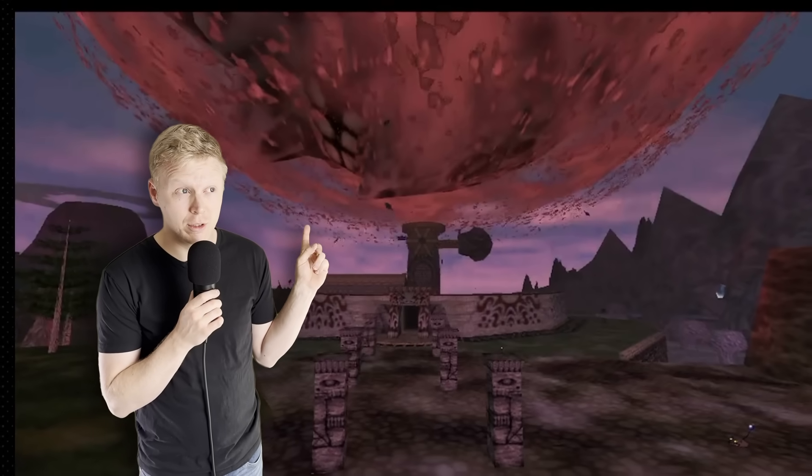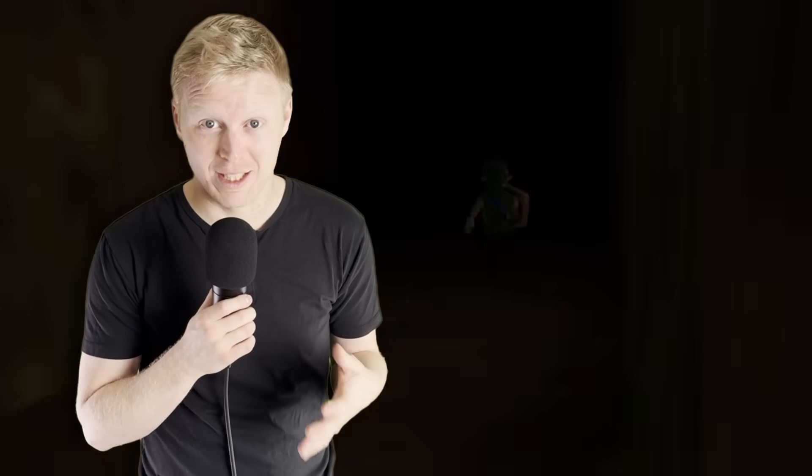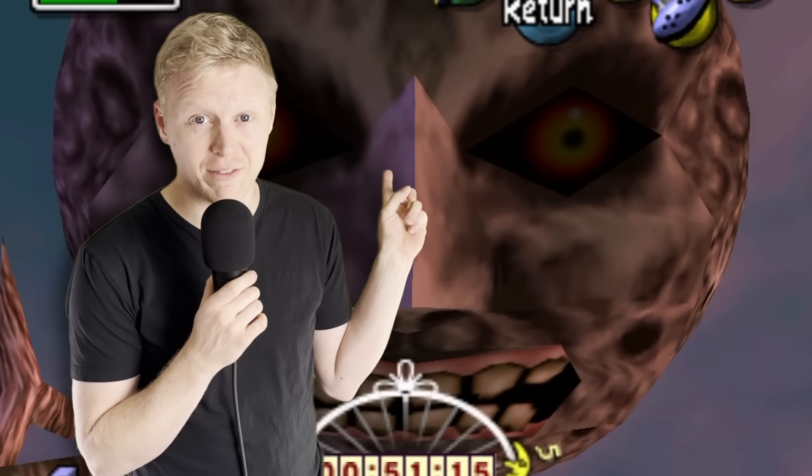That's supposed to be the moon? It's barely bigger than Clock Town — the town that takes a literal child 30 seconds to run all the way across. This thing is positively tiny. Can something this small really be a moon? Would it even destroy the planet, let alone Termina?